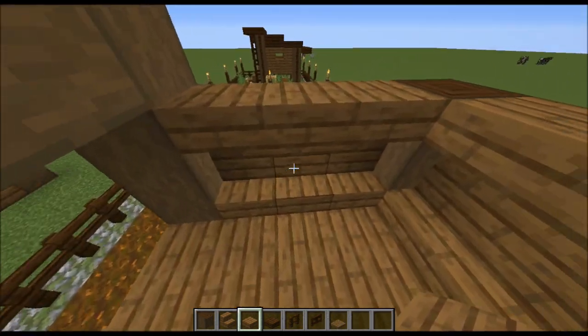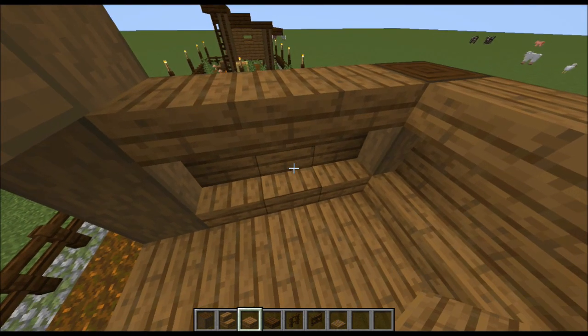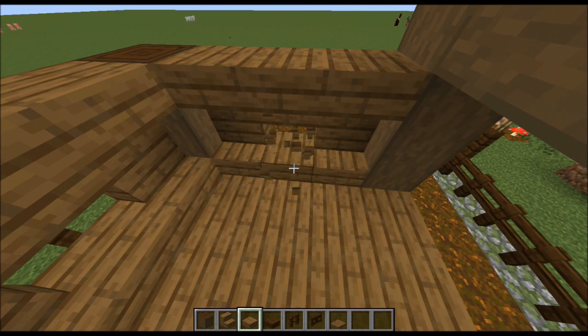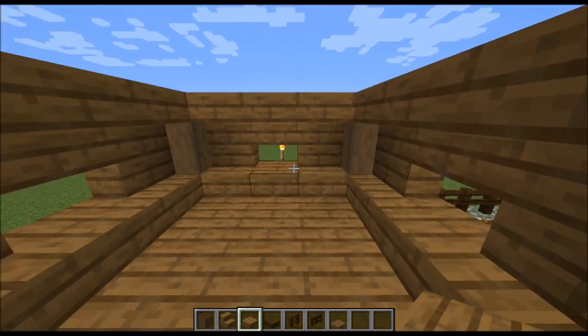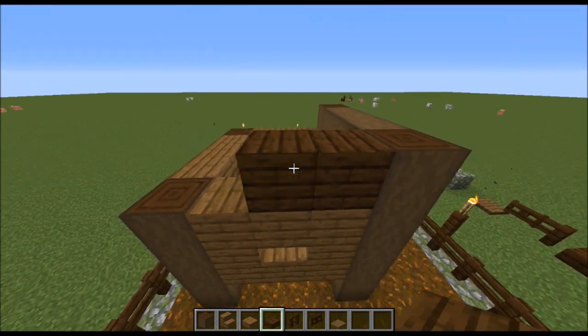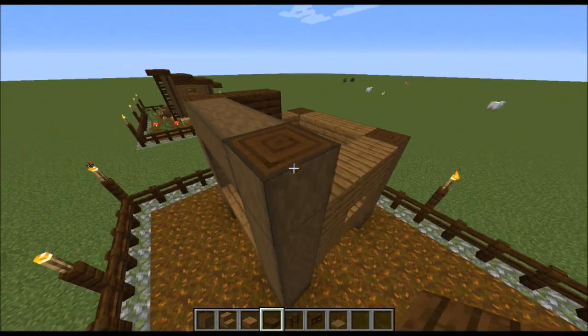Next we'll come inside our shelter, delete each of these stairs and replace them with our spruce slabs. Then we'll come behind our front pillars and build up some dark oak slabs, just like that.